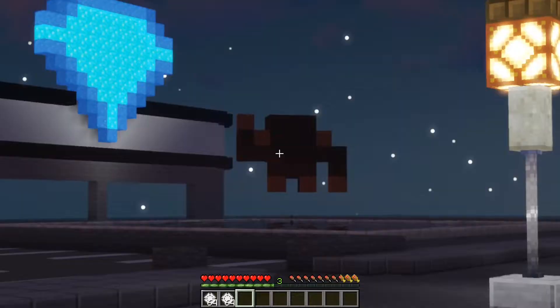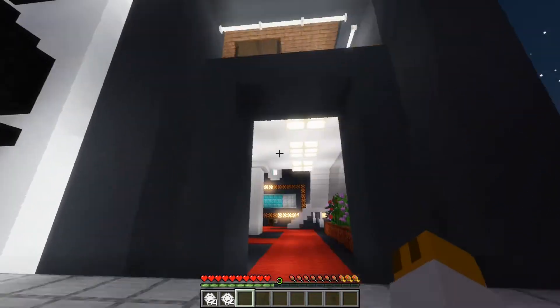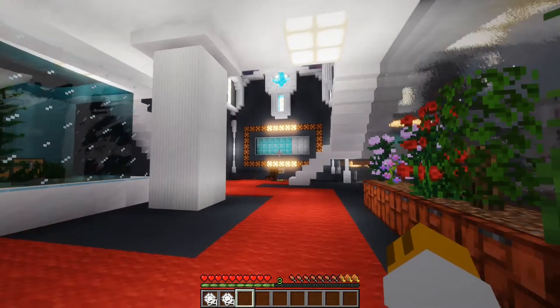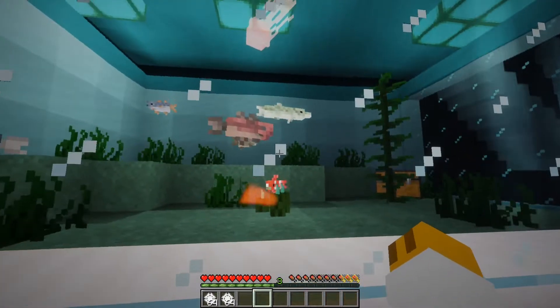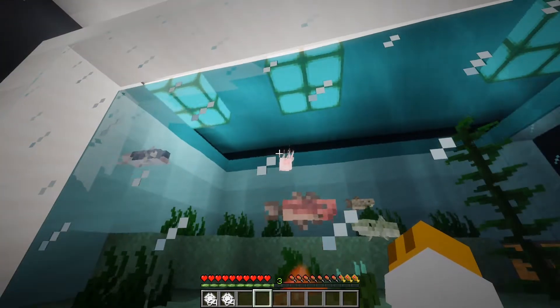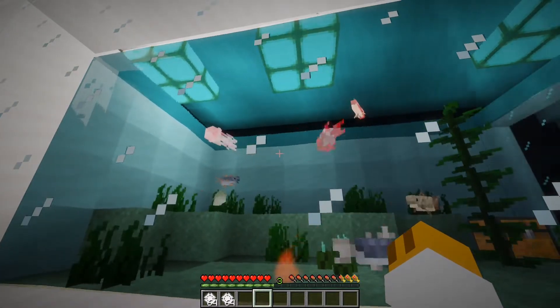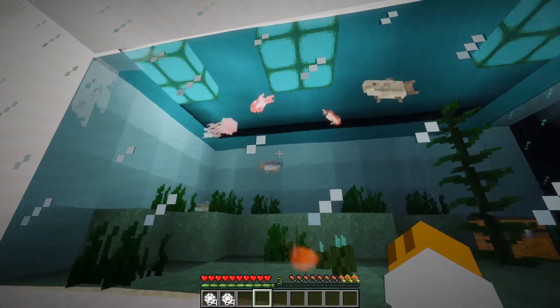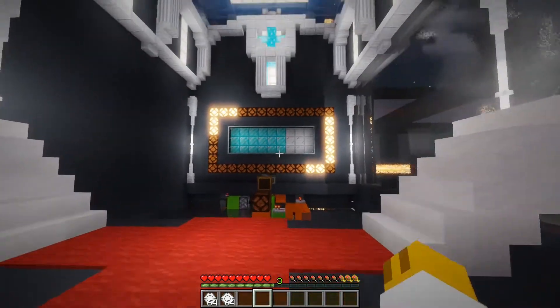There's also that thing over there with the spinning monkey that I'll get to in a different video, but instead let's get in here. So first off, you see the slot machine of course, but also a giant aquarium. I added a mod called Aquaculture which adds some fishing stuff — I'll get into that in another video. Anyways, let's go over to the main attraction, which is the slot machine.